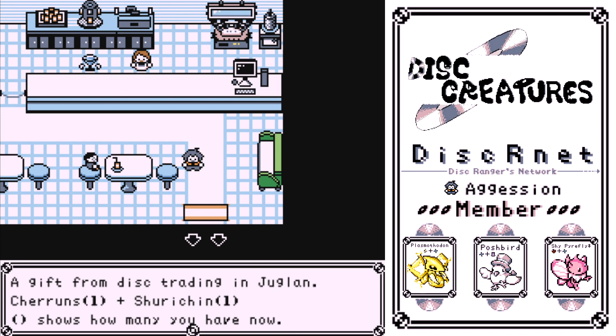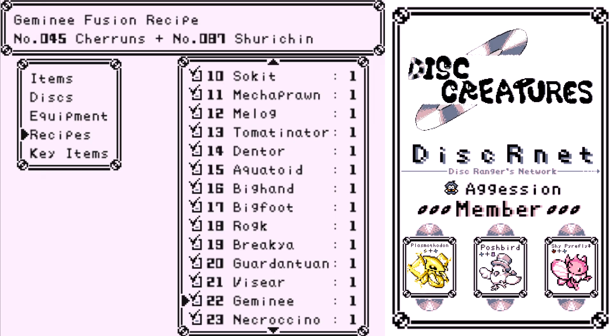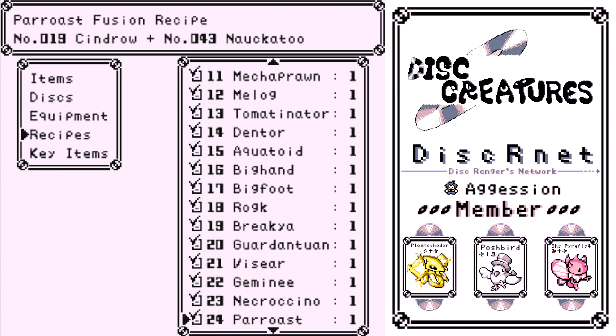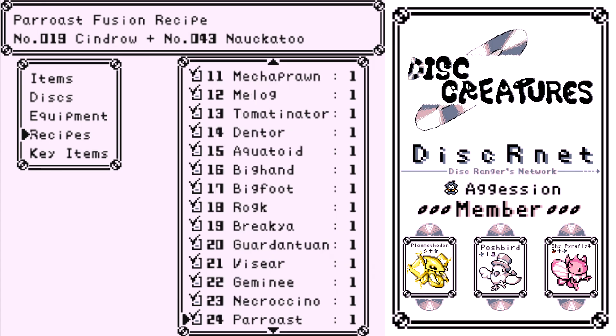By the way, the recipes — you have to fuse things. A gift from disc trading in Juglon — there is a girl who disc trades and you have to give her what she wants. I think if you give her all three of what she wants — they're very specific monsters and I think they're the same every time — she'll give you this at the end. Use recarbonation ten times on a creature — this one's easy. You have to make something go up ten levels. Recarbonate ten levels, do this ten times on one creature. I think it has to be the same creature. You max out the character and they just give it to you.